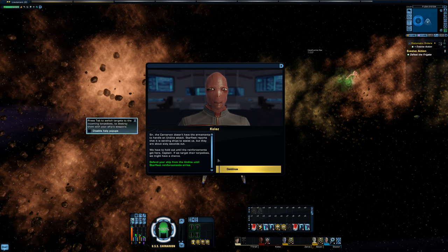There's an Undine ship on intercept course. We don't have the armaments to handle an Undine attack. Starfleet reports it's sending ships to assist but they're about 60 seconds out — we have to hold out until reinforcements arrive. If we target torpedoes we might have a chance.